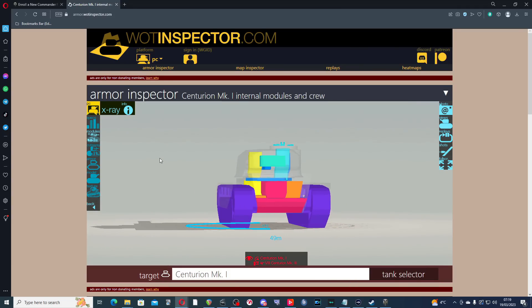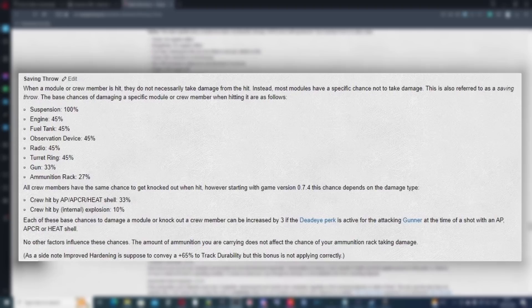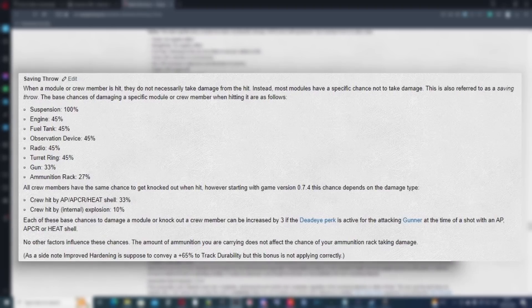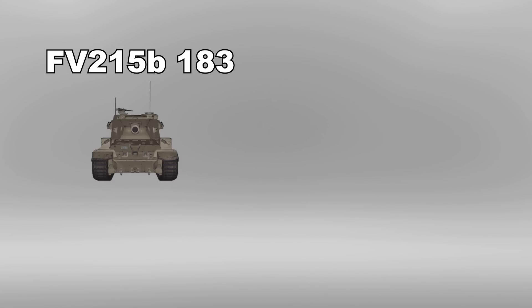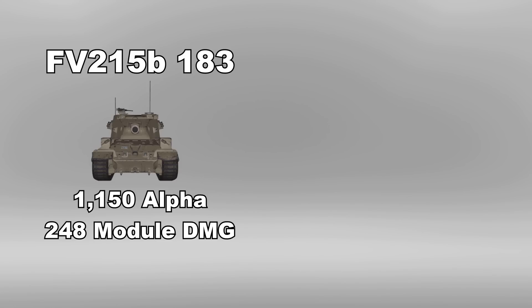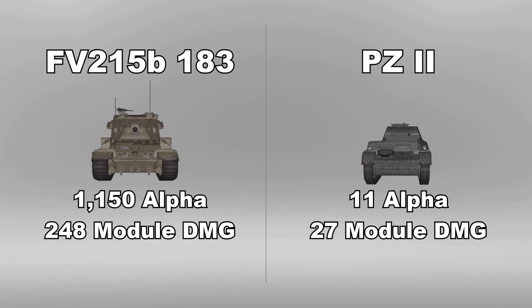We need to understand a few things. Firstly, internal modules have hit points. Secondly, when a shell hits an internal module or crew member, there is a certain percentage chance that it does or does not take the module damage of that shell. This mechanic is called a saving throw. The relationship between module damage and alpha damage is not linear. Take the largest gun in the game, the FV-215B-183: 1150 alpha damage, 248 module damage. Whereas the Panzer II: 11 alpha damage, 27 module damage. The 183 does less than 25% of its alpha as module damage, while the Panzer II does 245% of its alpha as module damage.